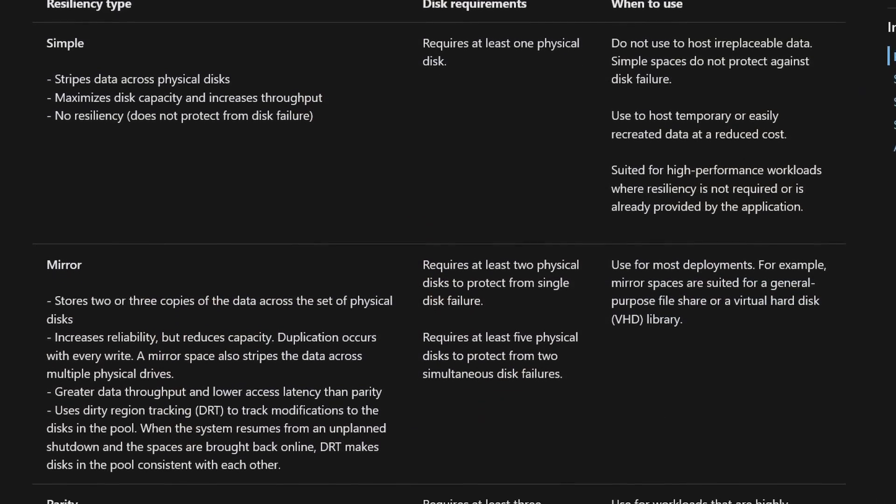Another improvement would be a better GUI with more options, especially in the server version — things like number of columns, interleave size, and number of data copies should be exposed and explained. The GUI should also give better defaults or at least explain why it chose them, like why my 10-drive simple config defaulted to a column size of 8. And I'd like better documentation of parity performance expectations, including a tweaking guide and test configuration numbers, because right now it feels lacking and hard to find.